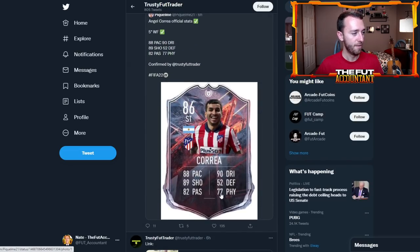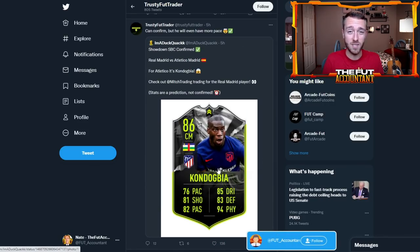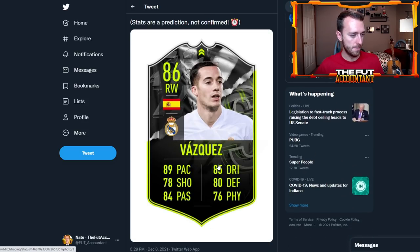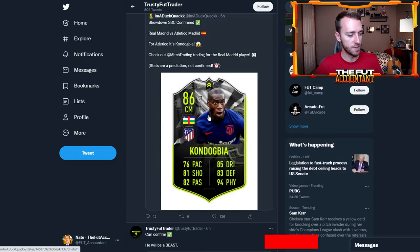Look at Angel Correa — five-star weak foot, 88 pace, 89 shooting, 90 dribbling. This card is going to be disgustingly cracked; his gold item is already so good in the game. There's also supposedly another Showdown SBC leaked — a Kondogbia and a Lucas Vasquez Showdown SBC dropping soon around the Atletico vs. Real Madrid matchup. And Adama Traore: 98 pace, 91 dribbling, 89 physical. That's crazy.